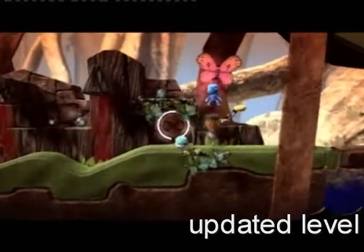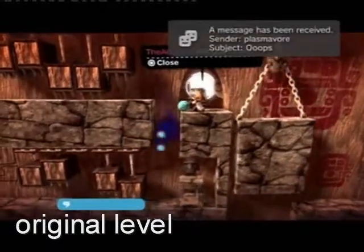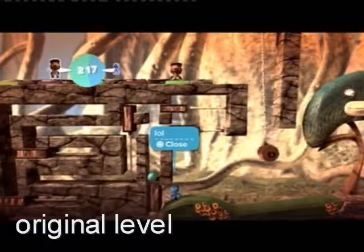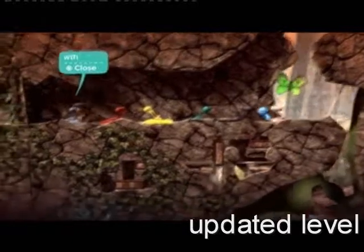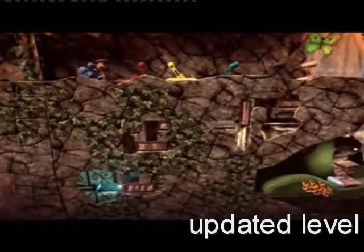Same gameplay with a lot more decoration, looks a lot more like a forest. This is the old — we're inside a cave here. And this is the new — note the lighting, stickers, and a whole new front layer. This is the old — a puzzle, very flat looking. And this is the new: a puzzle carved into the side of a mountain.